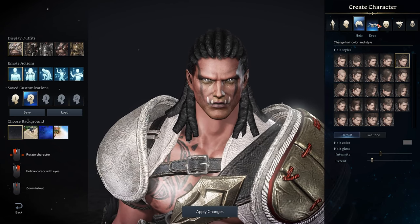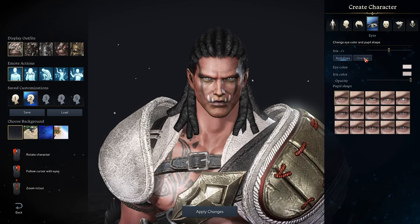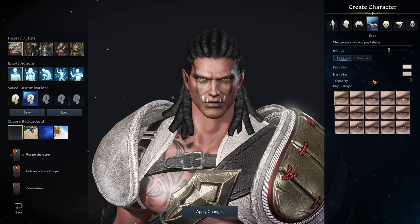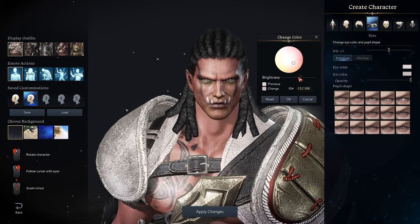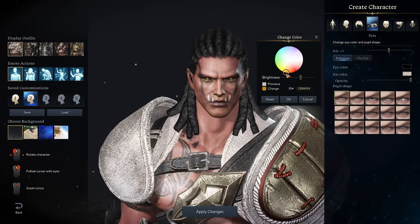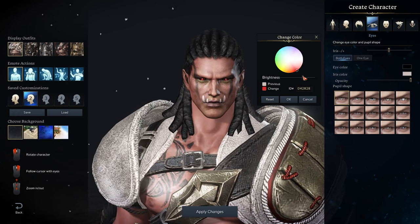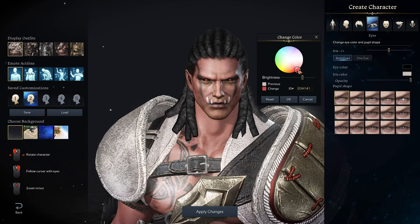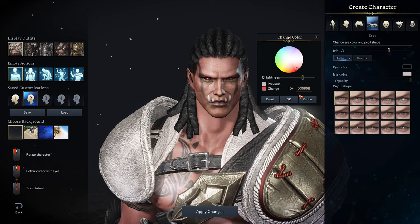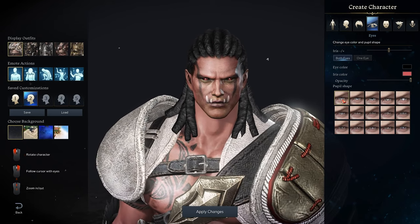Once you're set there you'll want to mess with the eyes. It's up to you how you do this — you can do one eye at a time. If you want to go blind you can just drop the opacity down. Otherwise, just pick one and change the eye colour. I personally like making it black, so I take the brightness all the way down. Then the iris colour is whatever you want — you can go with orange, yellow, or personally I like red. You can also change the detail of the eye if you want, but I just prefer the first option.